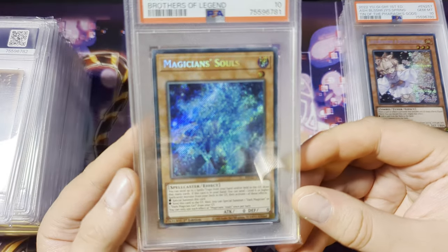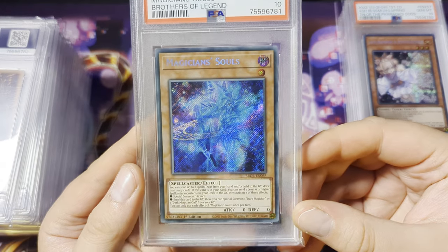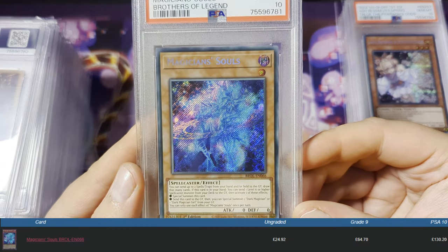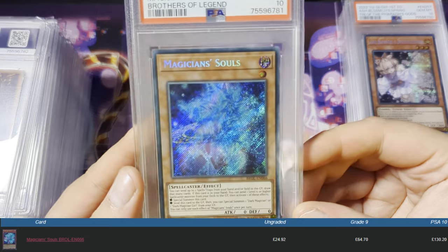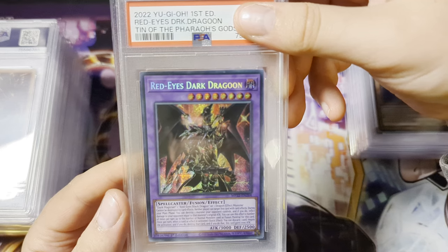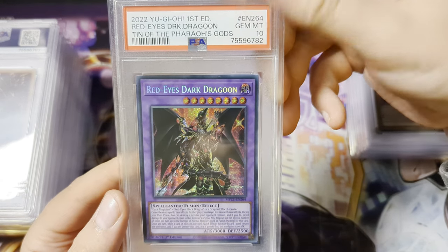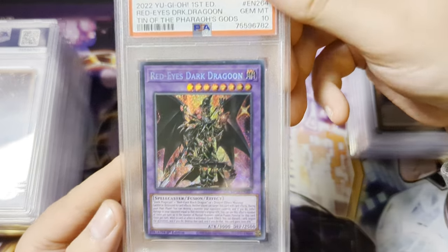Again, this isn't exactly a card you could get a lot of money for, but I just like the look of the card, if I'm completely honest. Gem Mint 10, nice. Again, Rinai's Dark Dragoon, Tino the Pharaoh Gods — and we get a Gem Mint 10. Oh wow.